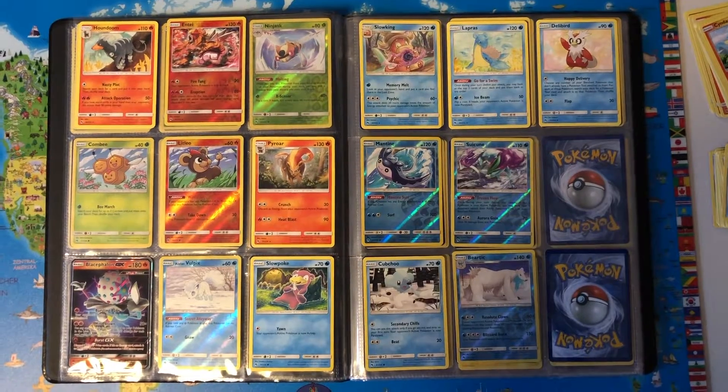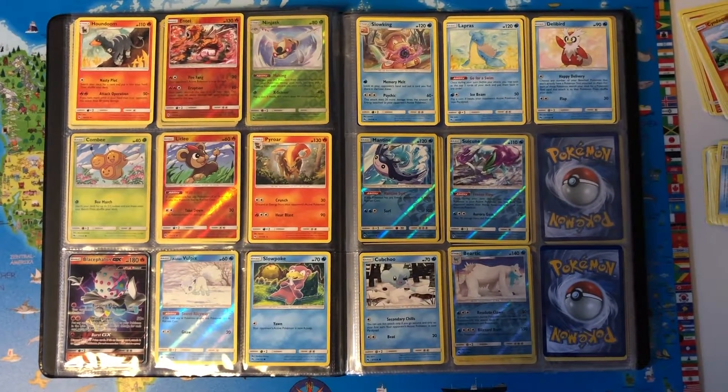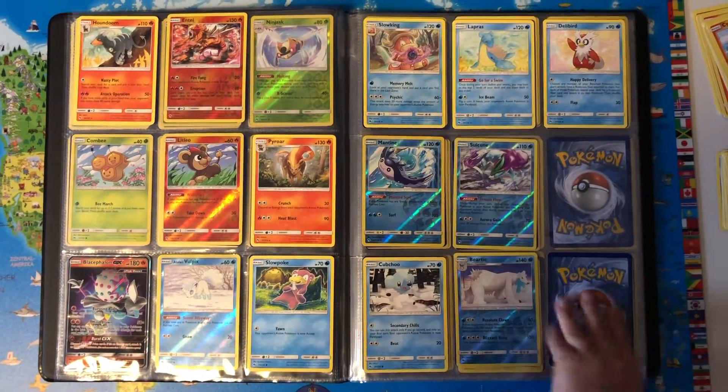Slowpoke, Slowking, Lapras, Delibird, Mantine Reverse Holo, Suicune Reverse Holo, Cubchoo, Beartic Reverse Holo.